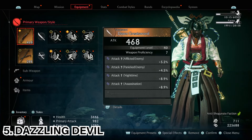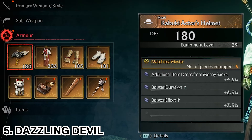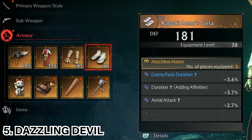After defeating the Dazzling Devil, you would have obtained the Dawn Greatsword, the Kabuki Actor's Helmet, the Kabuki Actor's Garb, the Kabuki Actor's Gauntlets, and the Kabuki Actor's Gator.